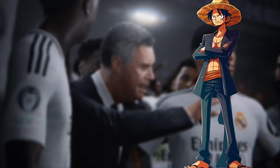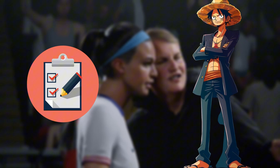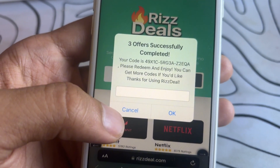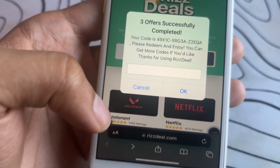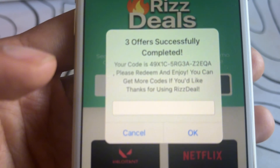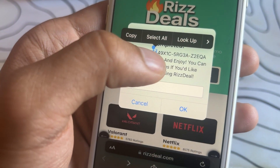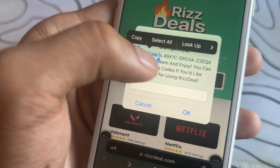Okay guys, so once you do three tasks, it redirects you back to the site and it shows a pop-up saying three offers successfully completed and reveals the full code to you. So as you can see, it works and that is great. It does work and you will be able to do this as well. I hope you guys enjoyed the video — make sure to leave a like and subscribe. Goodbye.